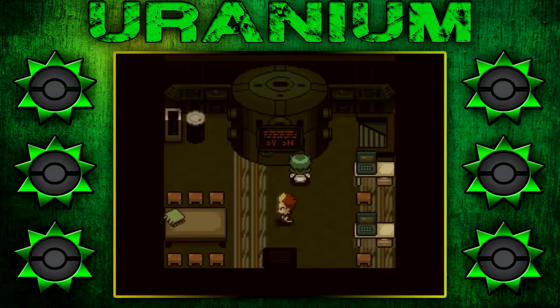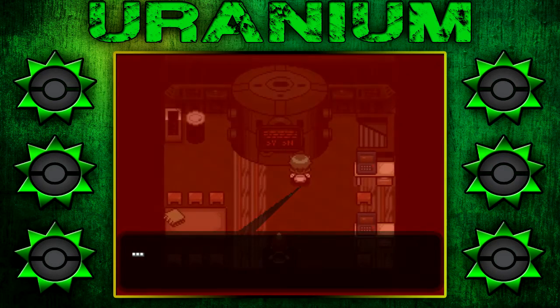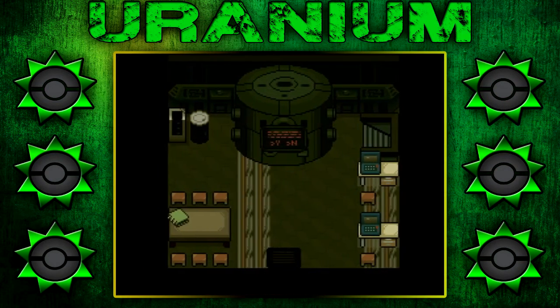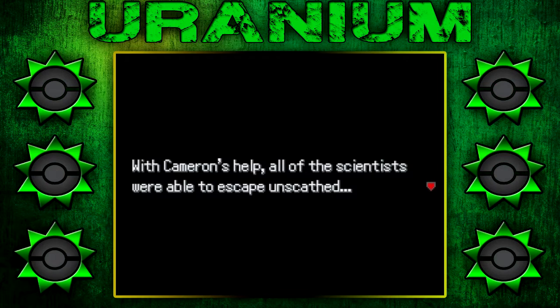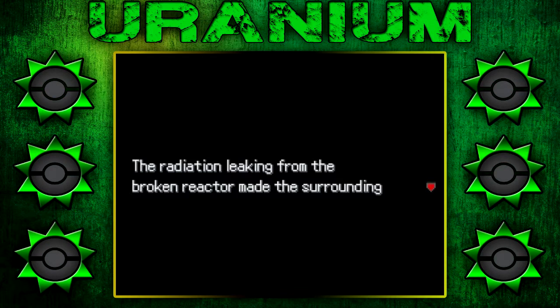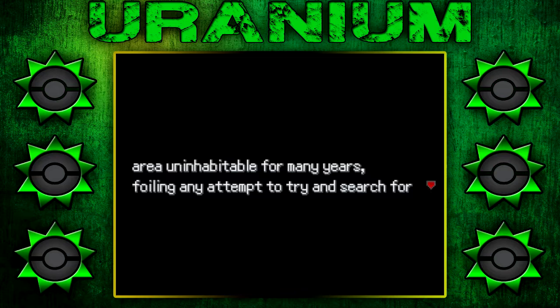Dude, I like this music. Lucille, you have to leave too. Oh, is my mom going to die in a freak accident? Bail, dude. Bail. With Cameron's help, all of the scientists were able to escape unscathed. Except Lucille. She was never seen again after that day. Of course. I'm a protagonist — we can't have both of my parents intact. That would just be unreasonable.